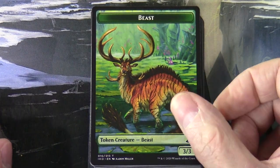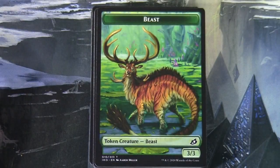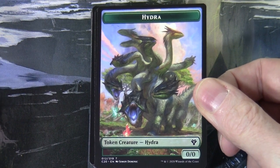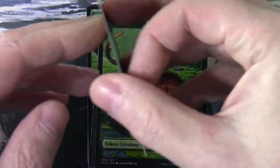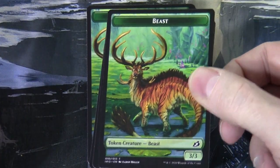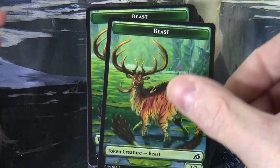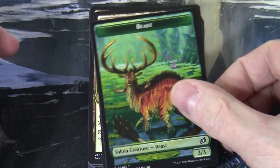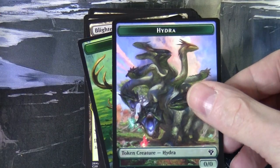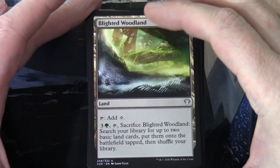There are some tokens here — these are two-sided, as with the other decks. We've got Beasts and Hydras. Something is generating 0/0 Hydra tokens, so there must be counters involved. The Beast tokens are all 3/3s, and it looks like there are quite a lot of both Beasts and Hydras being generated.